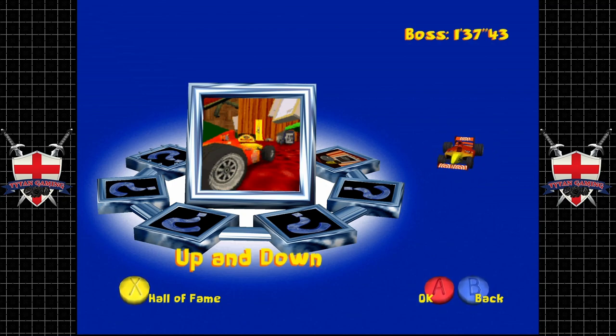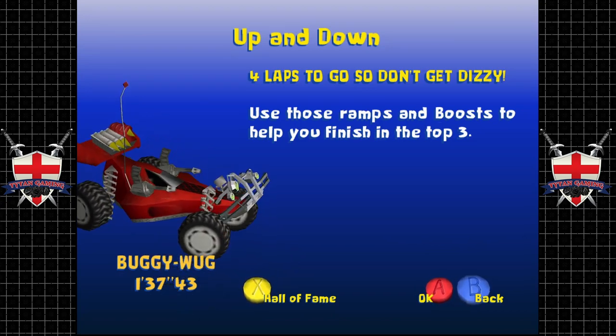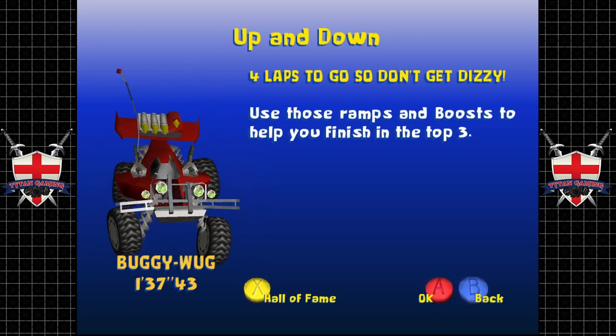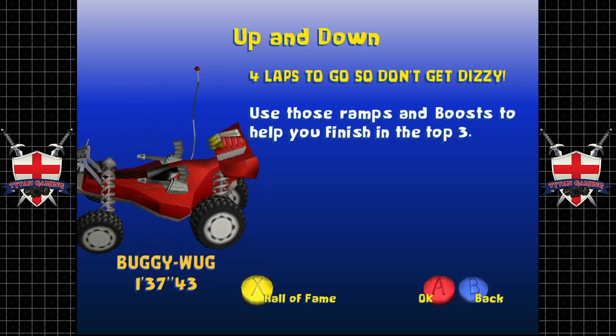Starting straight off with 'Up and Down' - this race is infuriating at times. It's a very short race but there's a lot of finicky little bits, and I might have to cut some of this race out depending on how badly we do. Four laps to go - 'don't get dizzy', use those ramps and boosts to help you finish in the top three. It's not really the AI that screws you over here, it's just the finicky level itself.